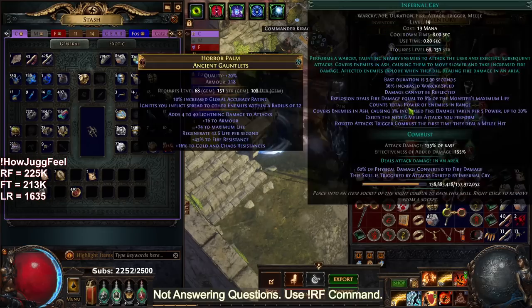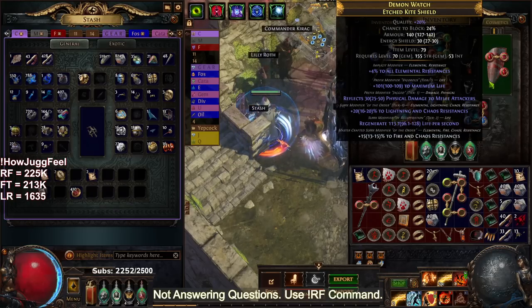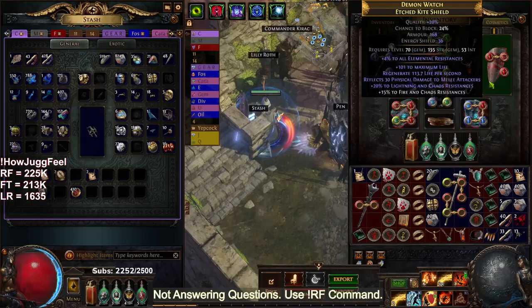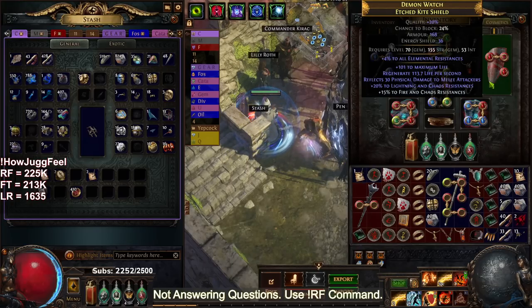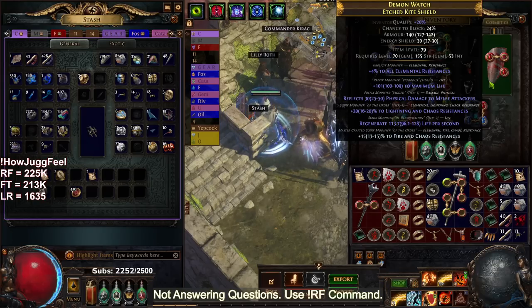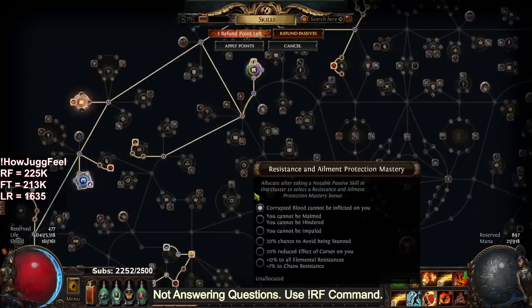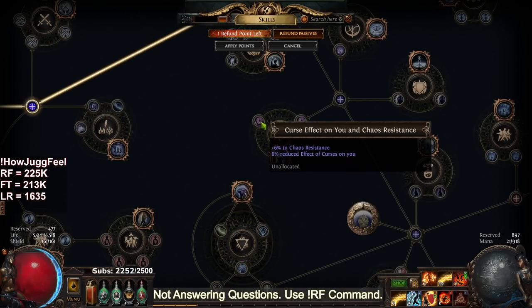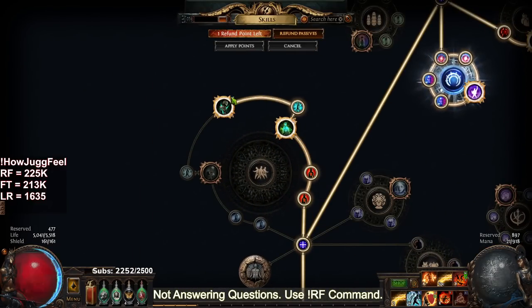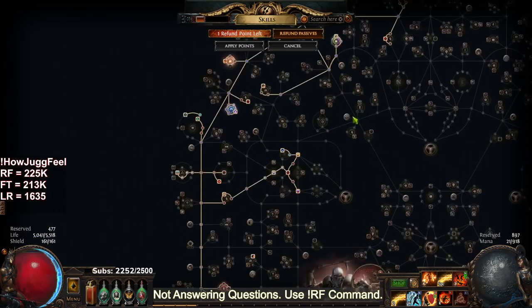Rings are the same, gloves are the same, belt and boots are probably the same. However I got a new shield found through ritual — it had an unveil on it, with a T1 life roll and T2 life regen. I crafted dex/int on it for unveiling, and chose lightning and chaos resistance. Then I crafted fire and chaos, which allows me to be chaos capped — actually a little over cap. So now I do not use Auxium, I don't have a chaos flask, and I'm not using Unrelenting.